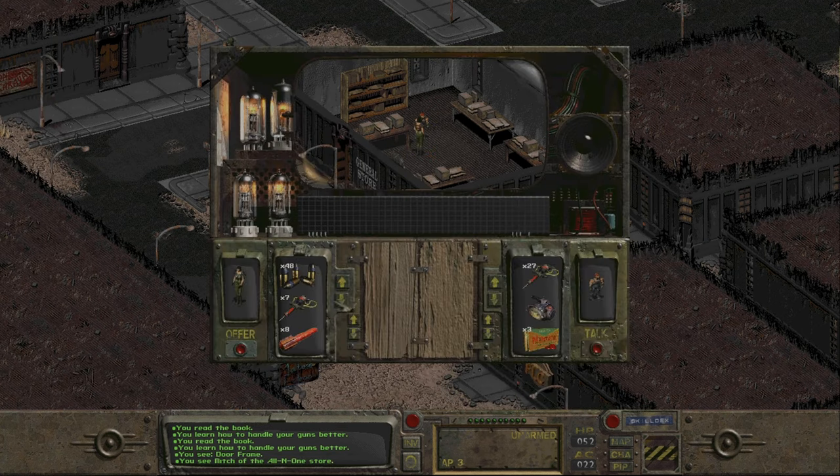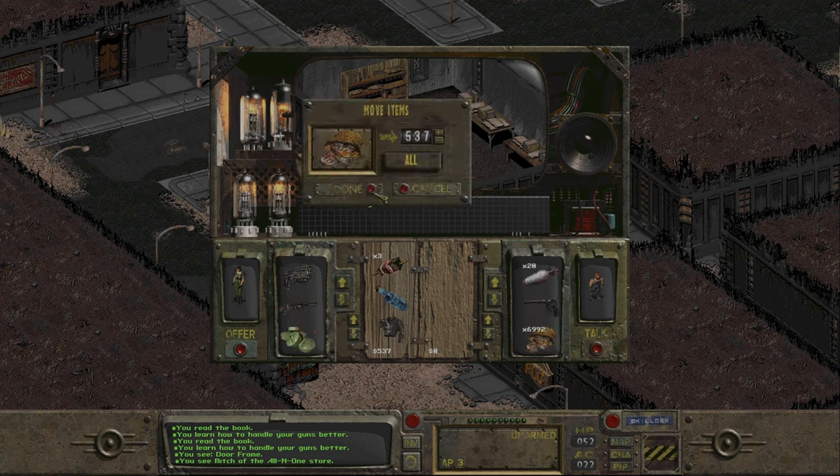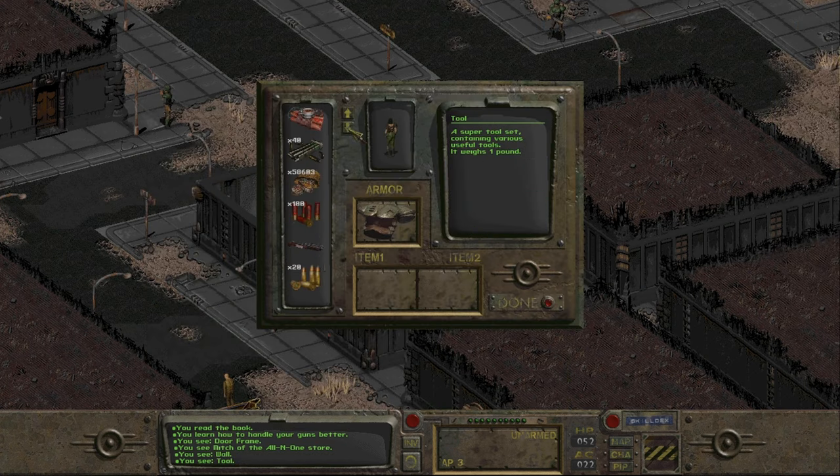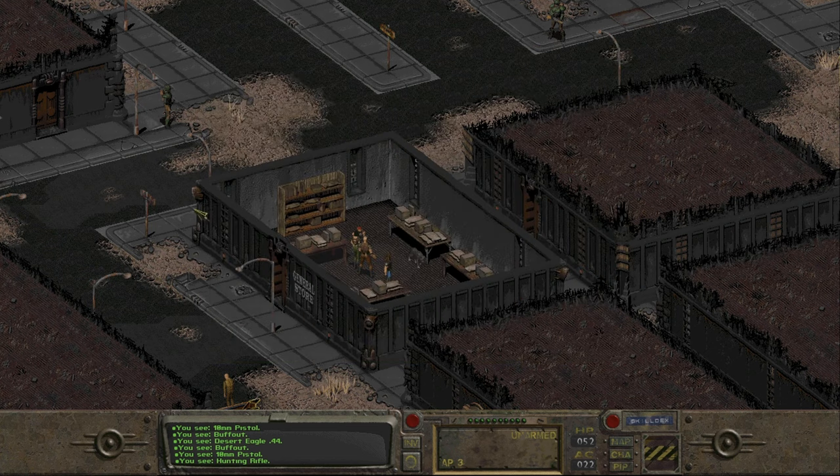We're going to speak to Mitch, the store owner, and speeding up the trades here. Sell the gun that we took from Gizmo, take the Stimpaks. Taking a variety of bits here — rope, motion sensor. And selling what we can to Mitch, including my leather armour.